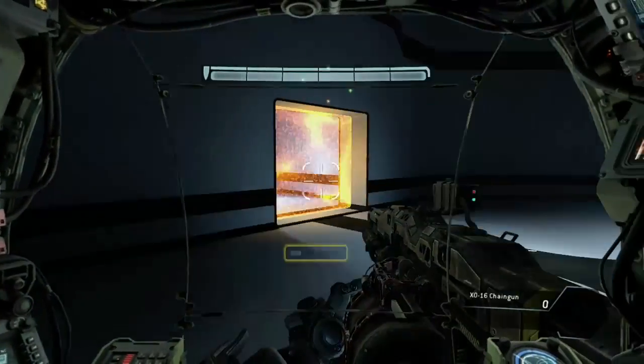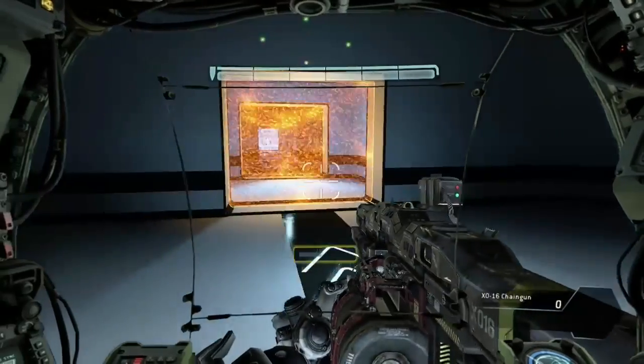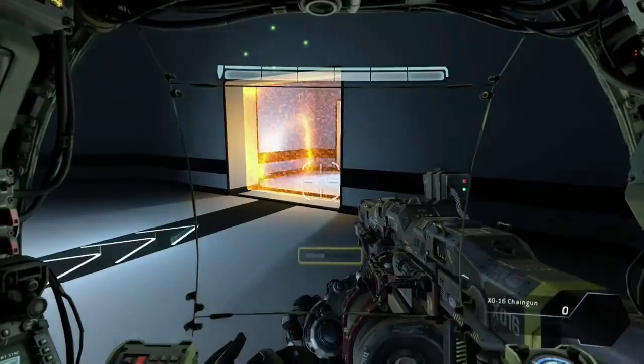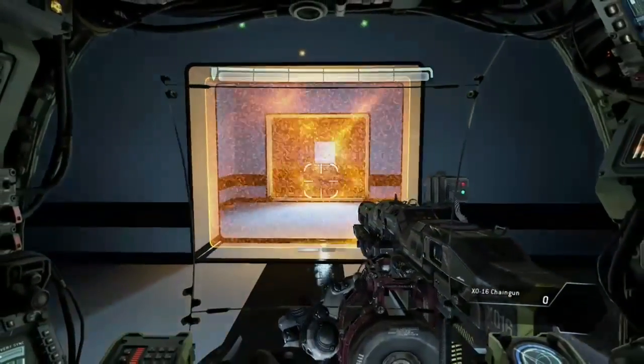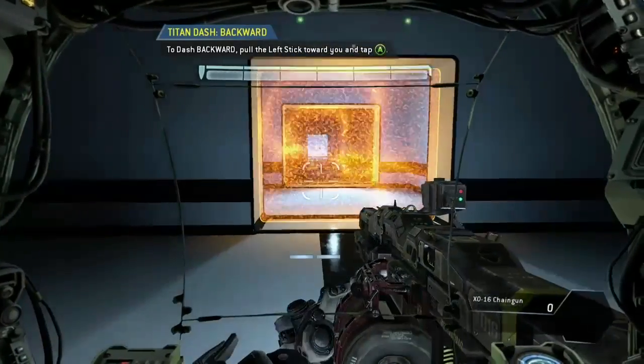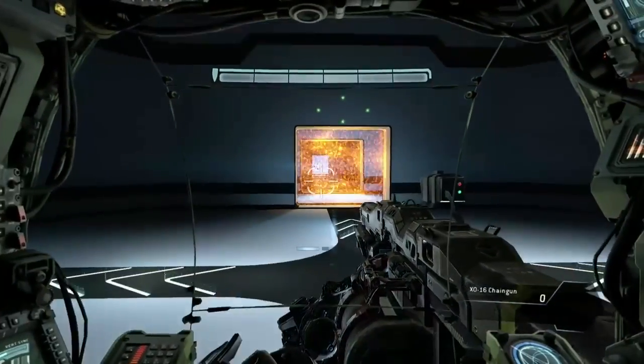The dash meter is located beneath the crosshair on the Titan cockpit display. Each blue box represents one dash. Dash energy refills over time, so watch the dash meter to know when you can dash again. Dash backwards.